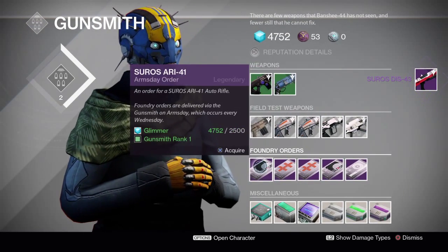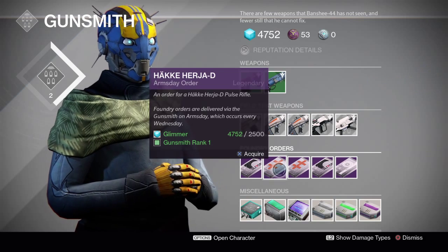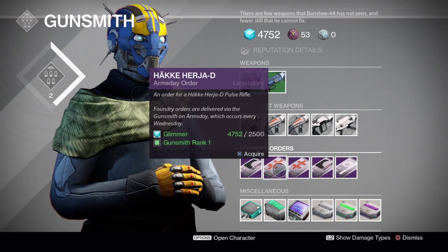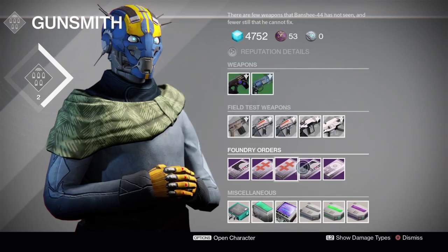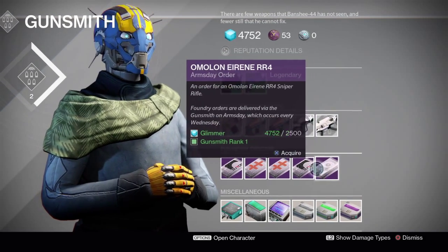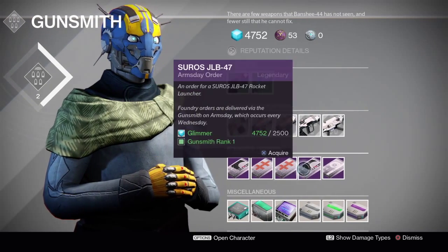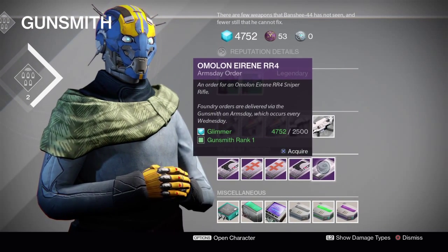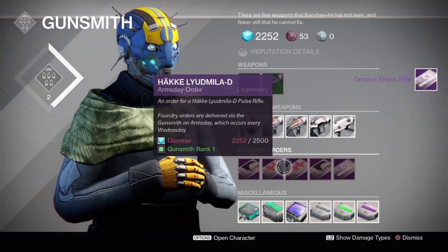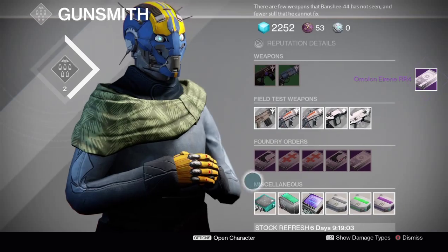And which new ones do we have? We have an Auto Rifle, a Pulse Rifle, another Pulse Rifle, a Rocket Launcher, and a Sniper. As of right now I do not have a good Sniper, so I'm going to pick up the Sniper and some more later, but I don't have enough Glimmer on me right now.